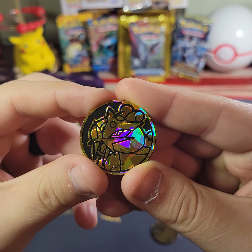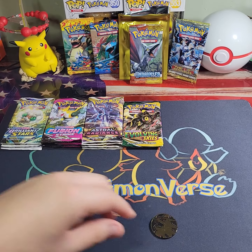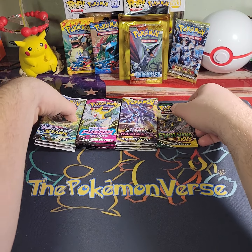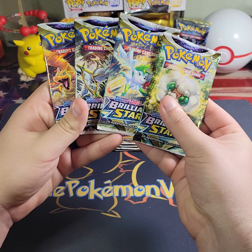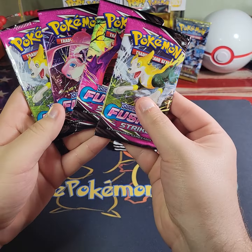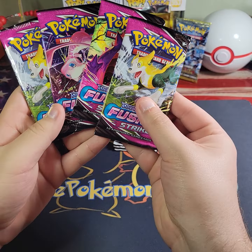I thought it was kind of weird to have one jumbo but not the other. Then we have a Riko coin, a Tyranitar coin, an Alolan Ninetales coin, and a Lucario coin. And then we've got quite a few packs here — we've got four Brilliant Stars and I got one of each pack artwork, which is pretty cool.